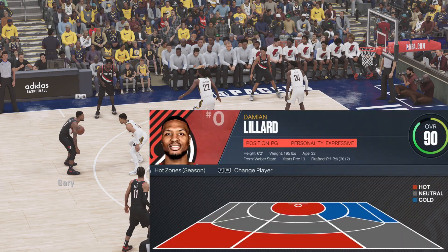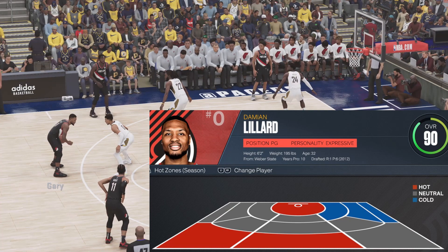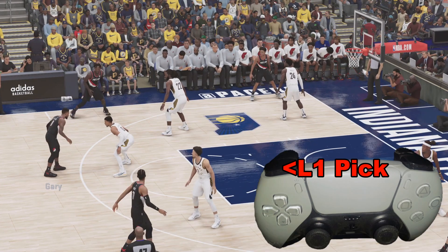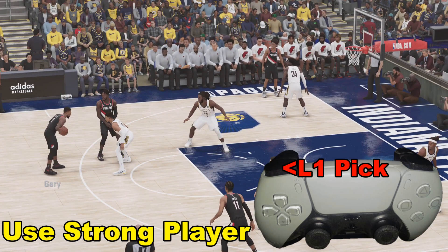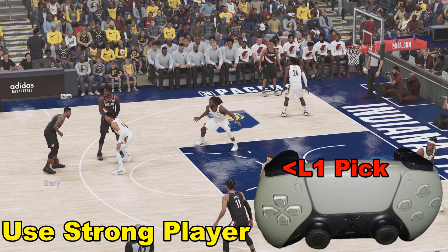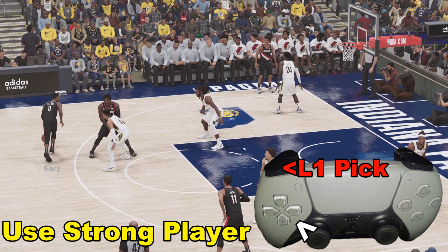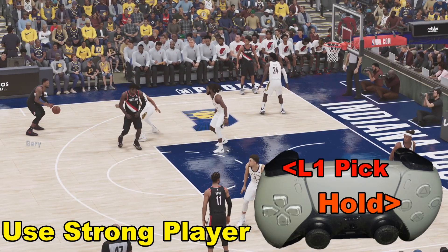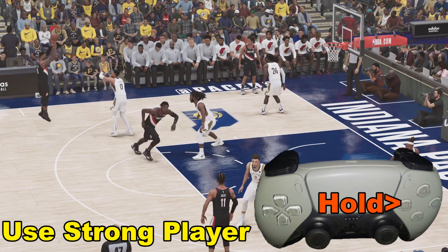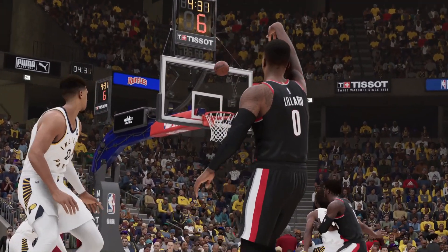In this spot, we've got Damian Lillard. We know where his hot spots are for three-point shots. What we're going to do is hold down L1 to set a screen — in this case we're going with Grant, he's the strongest player that can set the screen. We've got the ball in the left hand, we're going to dribble to the left to get into that hot zone. It's wide open, and all we need to do is hold down the square button and fill the shot meter up. We knock down another nice shot for three points.